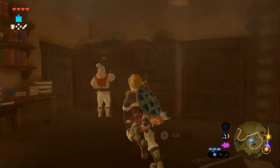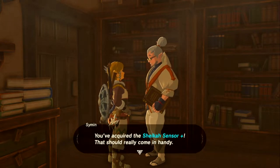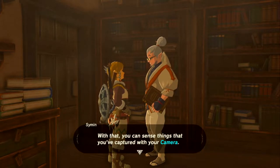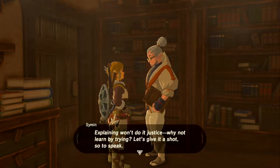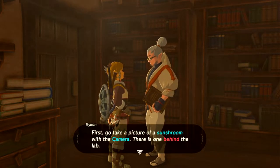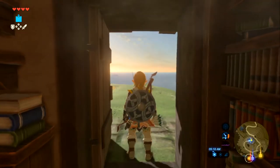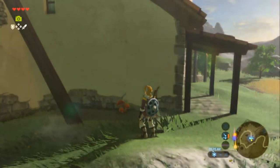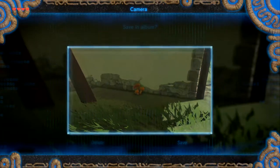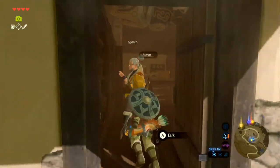Getting the sensor quest from the researcher. 'You've acquired the Sheikah Sensor Plus — with it you can sense things you've captured with your camera. Go take a picture of a Sunshroom; there's one behind the lab.' Taking the door right next to the researcher, keeping the camera facing the lab and going around — there it is.